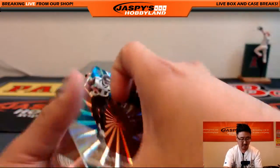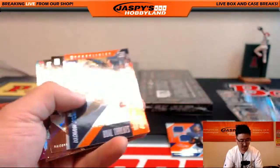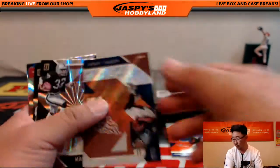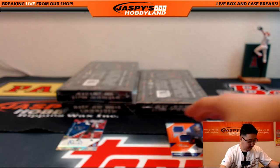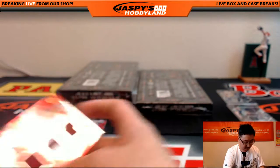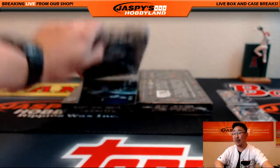We have our two relics and auto. Let's see if we can spot another low-numbered parallel. Sue Craven, 61 out of 99 — another one for Doug. 92 out of 99 — here's Mariota, dual threat for the Titans, that's John Parker. Three boxes to go. Jeff Driscoll for the Niners was the autograph. Nice — two per box and an autograph. We're almost there.